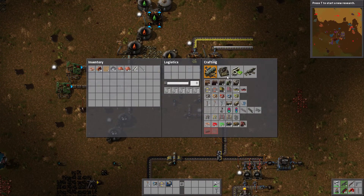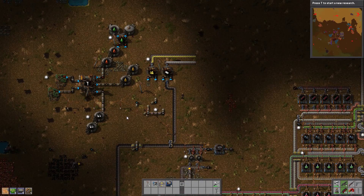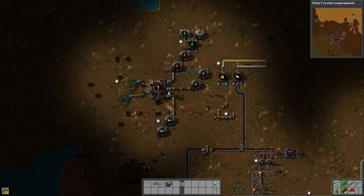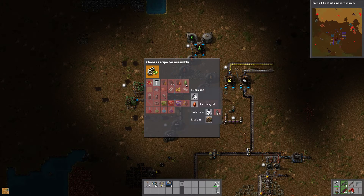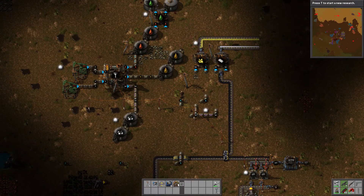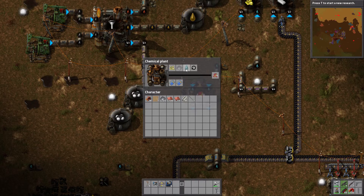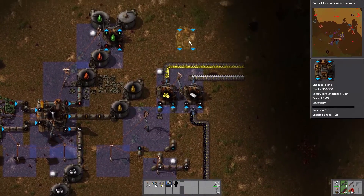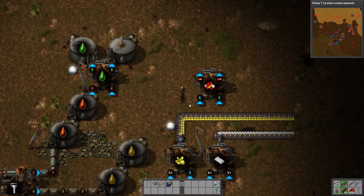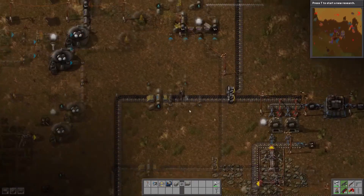Let's make another chemical plant. So far this design is pretty clean — I'm actually pretty proud of it for now. Right now we're not using any light oil, so that's a problem. We have sulfuric acid, which requires sulfur, some iron, and water — I will need that. So we're going to put it right here. It needs water, and I can get water from here. I am low on iron again, but so far I really like this design.